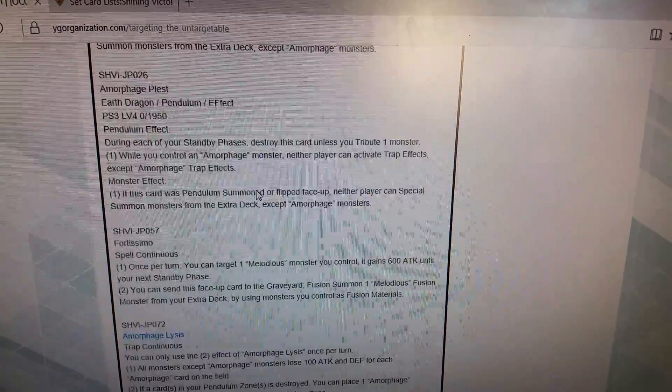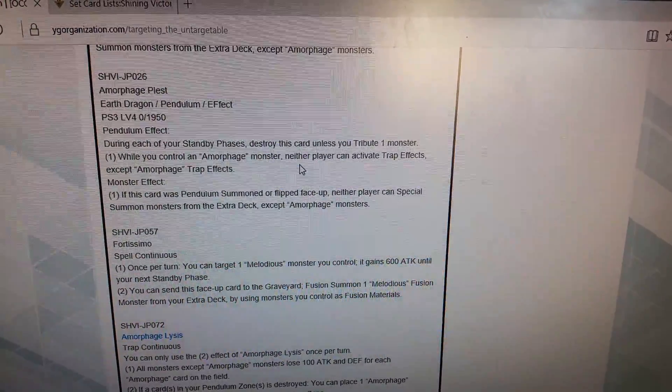Amorphage Plus — while you control an amorphage monster, your opponent cannot activate trap effects.